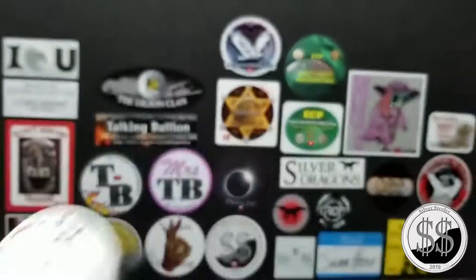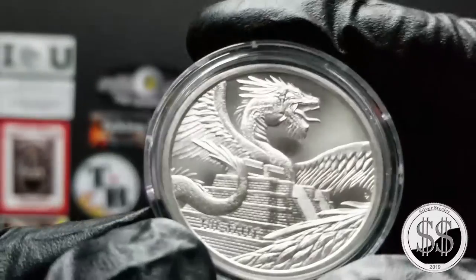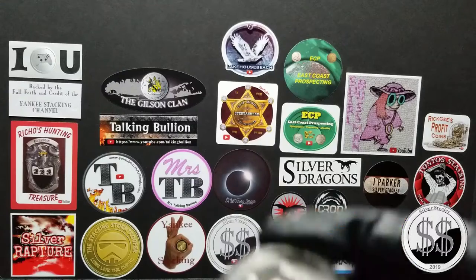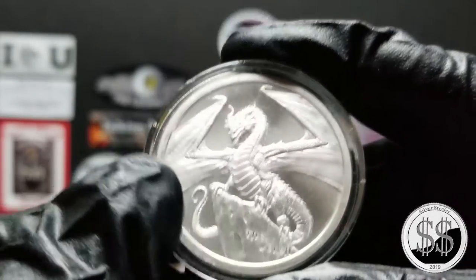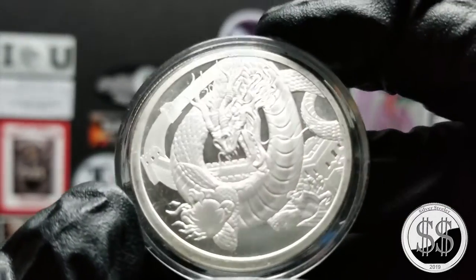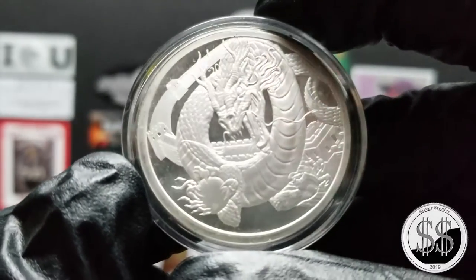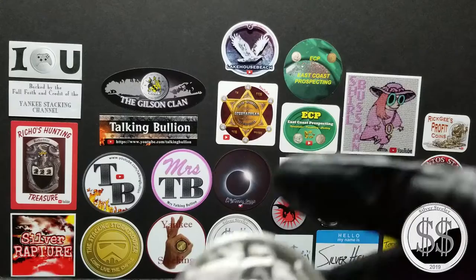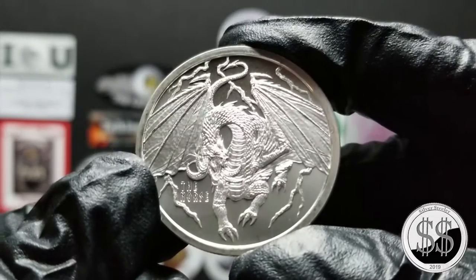I've already gotten the Aztec — it's beautiful — and the Welsh. The first two are gonna be my favorites of the four so far. I'm not really sold on the Chinese dragon like everyone else is. Plus, like Silver Dragons pointed out, they don't even write 'Chinese dragon' on the coin. It is on the first two and it is on the fourth.